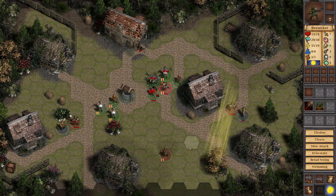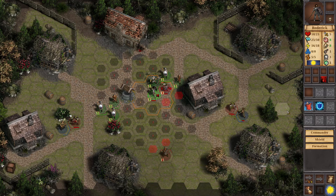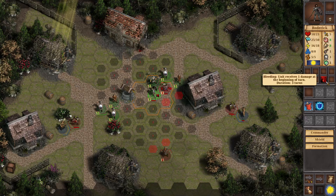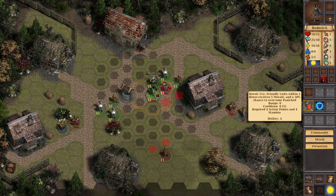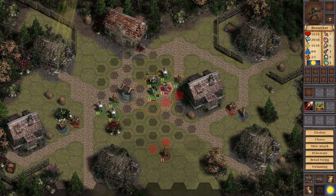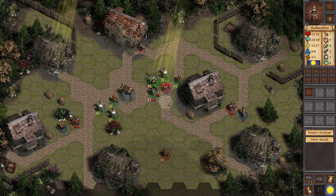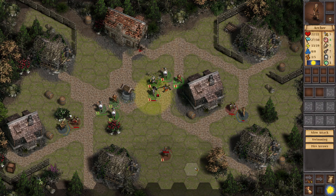Peasant is probably gonna die. Okay — shield unit receives plus five attack evasion. What is that? Bleeding? I'm bleeding — fantastic. Hero cry: friendly units within two hexes receive morale plus five and 30% chance to overcome panicked — I don't think that's an issue right now. This guy has a 65% chance to shoot... missed. Okay, of course he did.